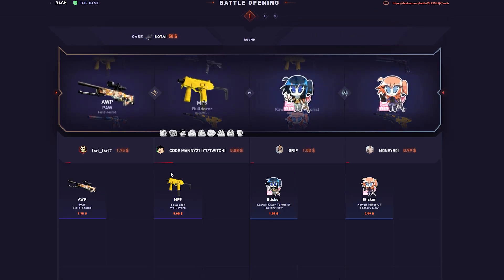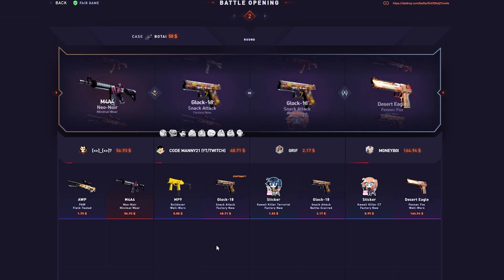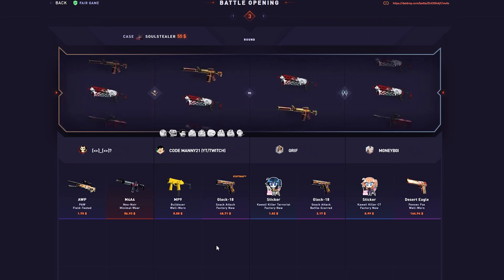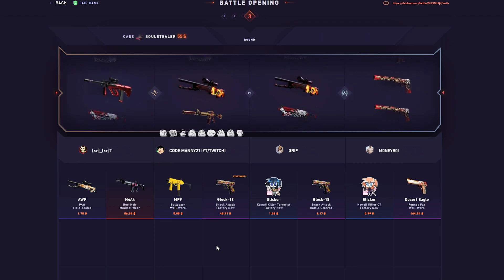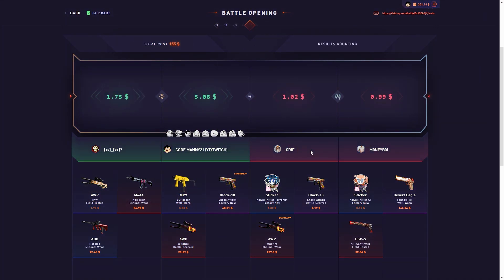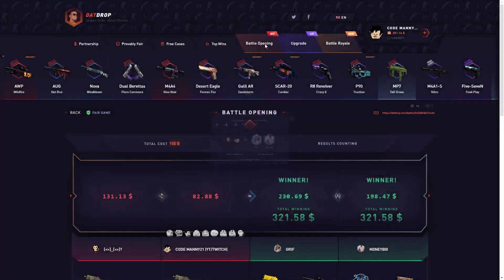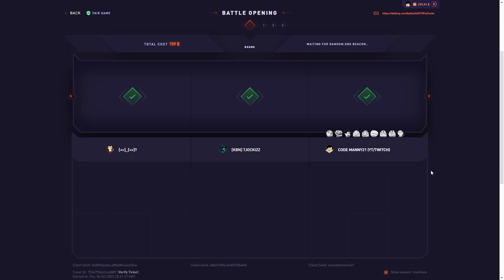Alright, we got a 2v2 here with the bowtie. Okay, we got another bowtie. Okay, this is kind of rough. What's the last case? All steel — could be possible, 300. No, if this was 300 he didn't miss. Yeah, they pulled really good on that.